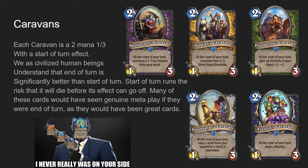Prospector's Caravan, a Hunter minion, two mana one-three. At the start of your turn, give all minions in your hand plus one, plus one. Soothsayer Caravan, a Priest minion, two mana one-three. At the start of your turn, copy a spell from your opponent's deck to your hand.